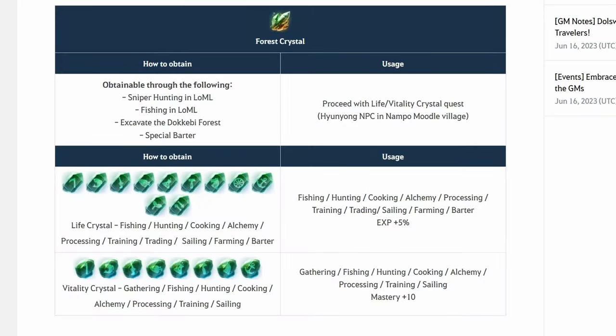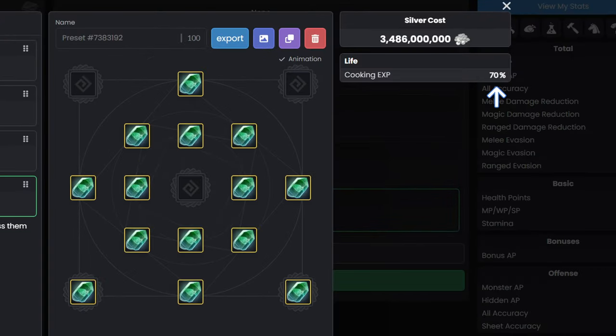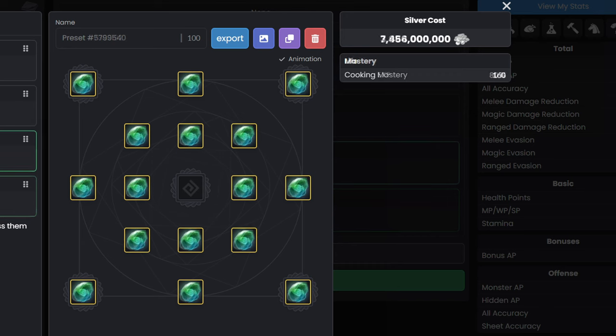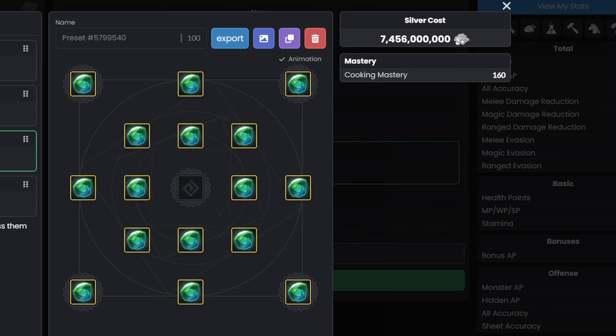Just to catch you up to speed, there are new life skill crystals in town. They give 5% EXP or 10 mastery for one specific life skill. You can get a total of 70% EXP and 140 mastery, or 80% EXP and 160 mastery if you're a baller and have 2 more crystal slots from Karanda or Garmouth's heart in your weapons — which, to be honest, not many people are gonna have.